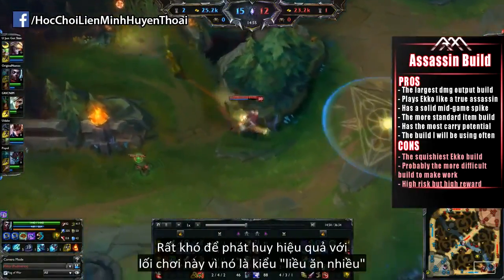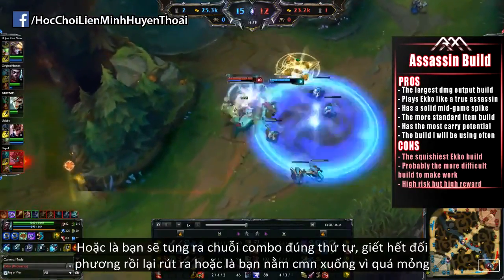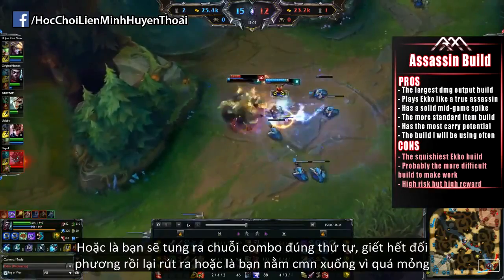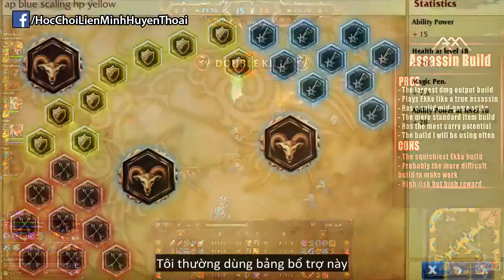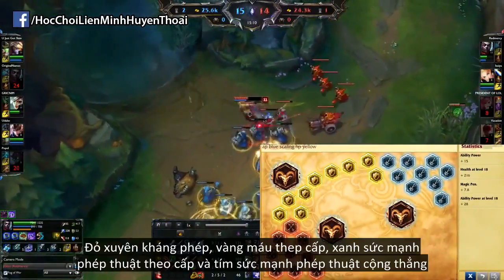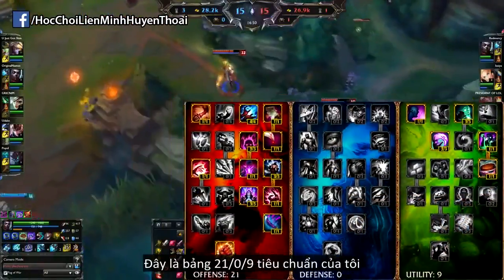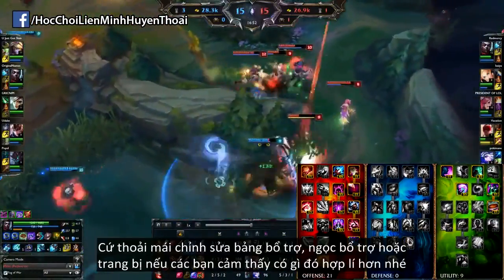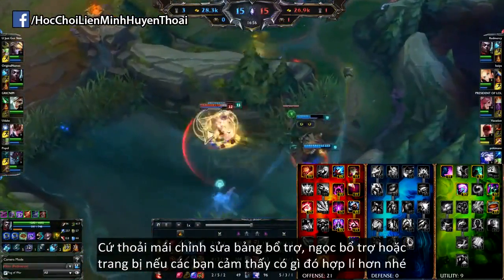It is very difficult to make this build work because it's very high-risk, high-reward. Either you utilize your abilities in the proper rotation, kill everyone, and get out — or you simply die so fast because you're so squishy. For the most part I'll be using Magic Pen Reds, HP per level Yellows, AP per level Blues, and Flat AP Quints with this build, alongside my somewhat standard 21/0/9 Mastery page. Definitely change up the Masteries, Runes, or Items if you think you have something that might work better for your playstyle.